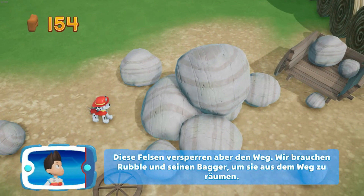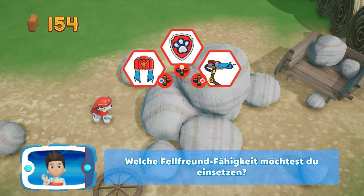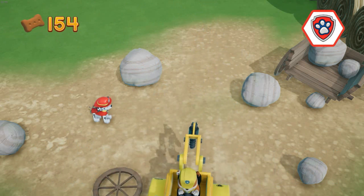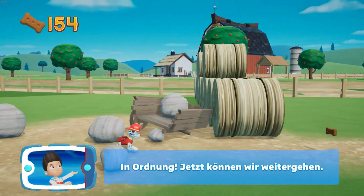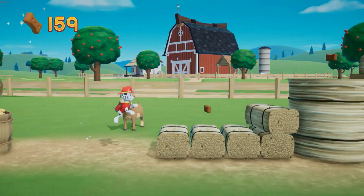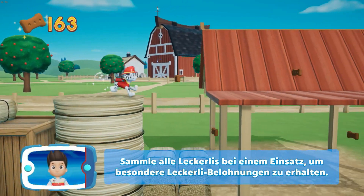Diese Felsen versperren aber den Weg. Wir brauchen Rubble und seinen Bagger, um sie aus dem Weg zu räumen. Welche Fellfreund-Fähigkeit möchtest du einsetzen? In Ordnung. Jetzt können wir weitergehen. Sammle alle Leckerlis bei einem Einsatz, um besondere Leckerli-Belohnungen zu erhalten.